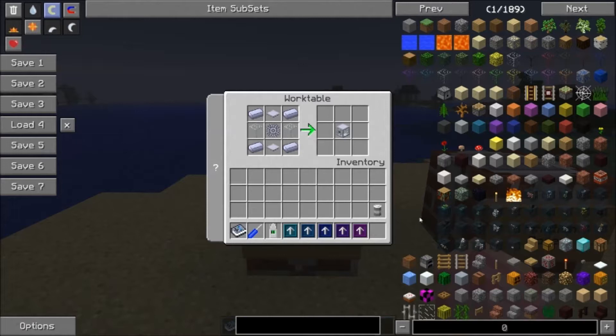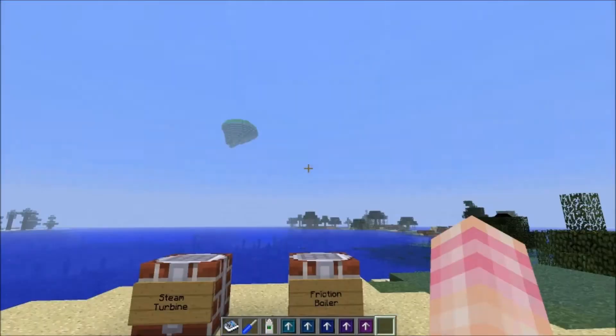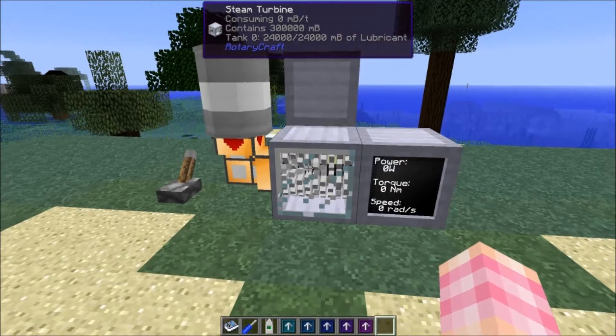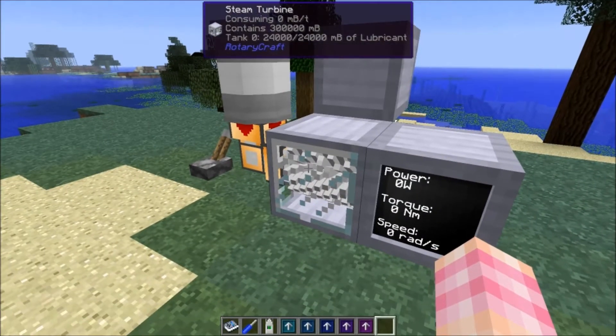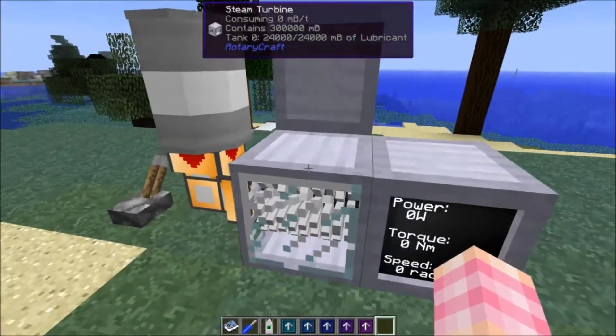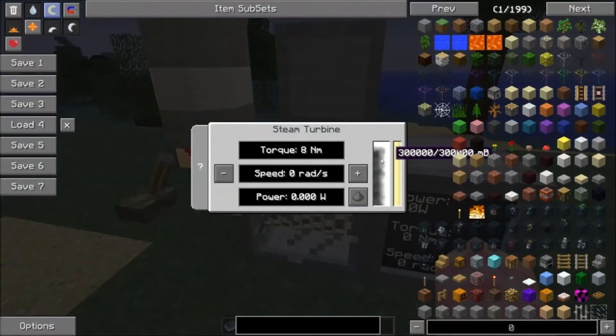In version 25Z of Rotarycraft, the GUI pushes any eye aside — it's awesome. This is a steam turbine right here. It looks pretty cool, with all these propeller blades inside. It requires two resources to run: it obviously requires steam, but it also requires lubricant. Right-clicking on it opens a GUI. It stores up to 300,000 millibuckets of steam and 24,000 millibuckets of lubricant in this tank. It's got redstone control — you can set it to turn on or off with a redstone signal.